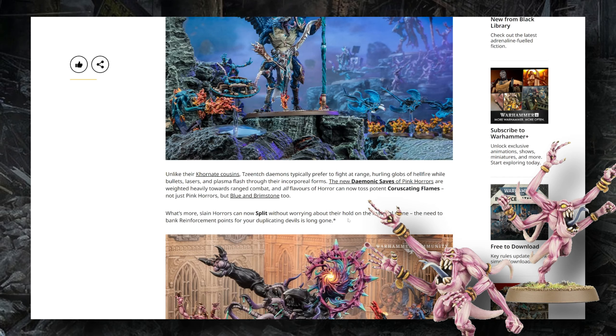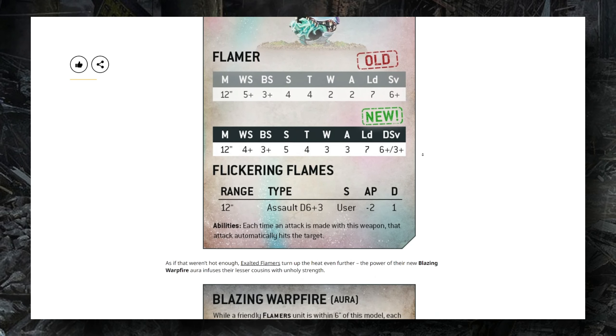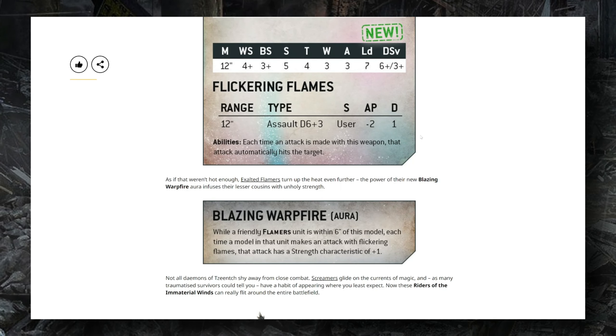Previously we've seen the upgrades to the Tzeentch demonic invulnerable save — these are the modal invulnerable saves where demon units get a different saving throw depending on whether they're being attacked by a ranged or melee attack, and they are unmodifiable and unignorable, so things like Tau railguns are not going to be able to fire through them. I did misspeak in the last video about Nurgle Demons where I mentioned the first value was the ranged value, but it is in fact the melee value — the ranged value is the second one. It's a little confusing because reading left to right, you might expect the ranged value to come first since the shooting phase takes place before the fight phase, but Tzeentch demons get a 3+ unignorable save against ranged attacks, though they're significantly easier to kill in melee.